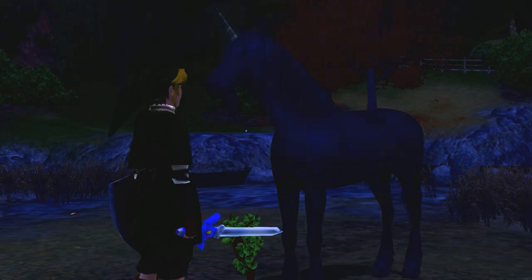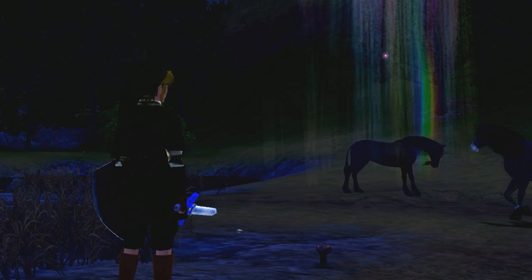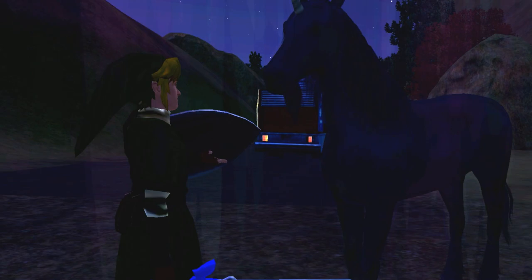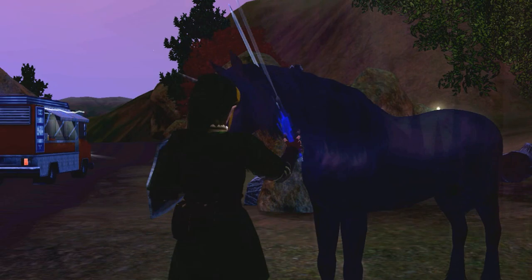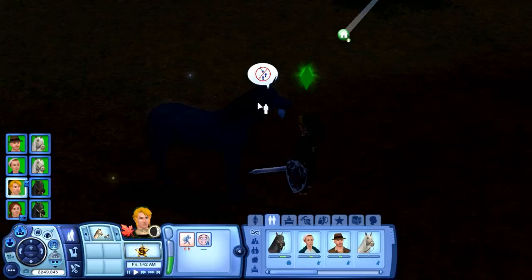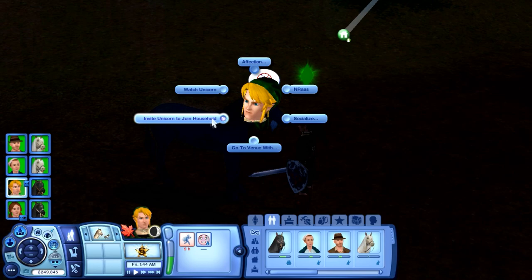After locating the unicorn, you have to befriend them high enough to be able to adopt them. The unicorn won't accept you immediately. Try watching the unicorn from a distance first, then try approaching them by letting them sniff your hand, giving them treats, and eventually they will allow you to rub their neck and pet them.